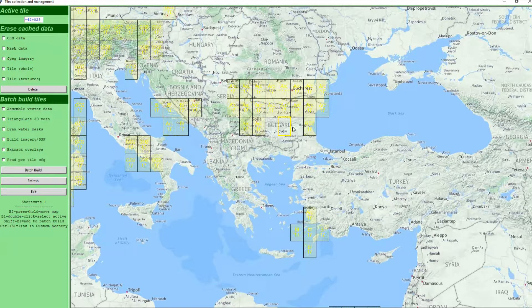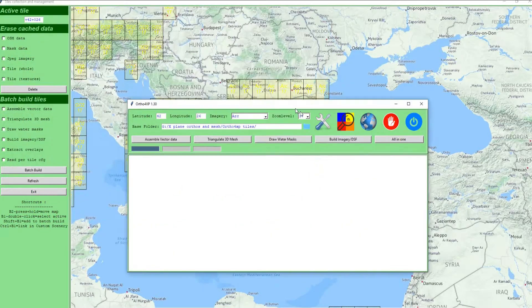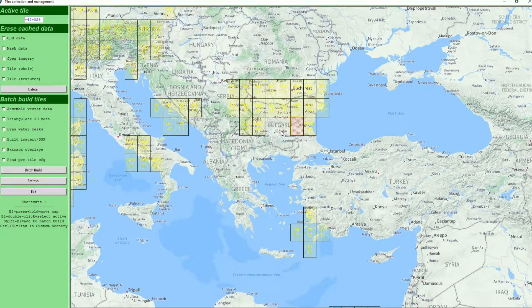As you can see here on my screen, I am focused on Bulgaria. I have built some tiles around here and I want to continue my work and make a batch build for these three tiles. So the first way you can do it is a very quick and easy way — you really don't need to know much. You keep the shift key down and click each tile to mark them off, then just batch build. You need to choose your source first out here and then batch build.